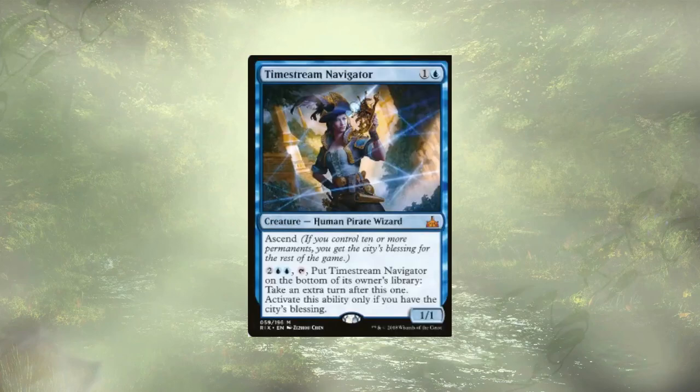Kiki-Jiki isn't done putting in the work — we can actually take extra turns using him with the Timestream Navigator. We just need access to four mana once they're both on the field. We tap Kiki-Jiki, create a copy of the Timestream Navigator, pay the four mana tapping the copy, putting it to the bottom of our library. Tokens can't actually go there, so it just fizzles off anyway — and bam, we have an extra turn. We do need the City's Blessing to do this, and with the amount of artifacts we're generating on a regular basis, reaching City's Blessing is actually really simple.